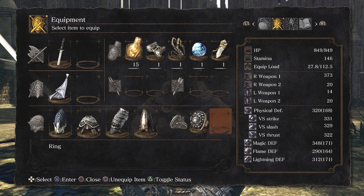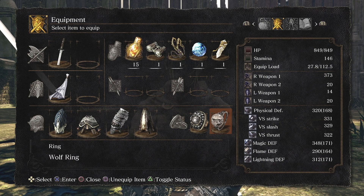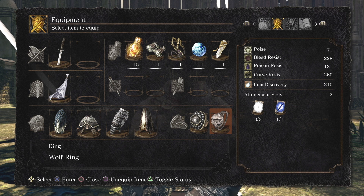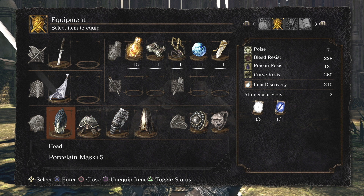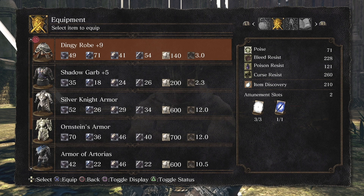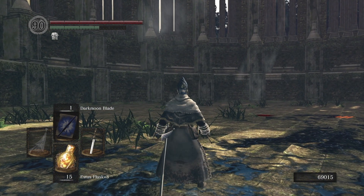And then Havel's Ring — it would not be possible without Havel's Ring, because that is putting me up at 112.5 pounds. And then the Wolf Ring, which is the last thing that gets me to that 70 poise. The 40 poise from the ring on top of the 31 I already have puts me at that threshold to take those face hits. Because initially, being under 70 poise, you get staggered. You do run into those weapons that stagger you, and being that this build has low vitality, it's GG.